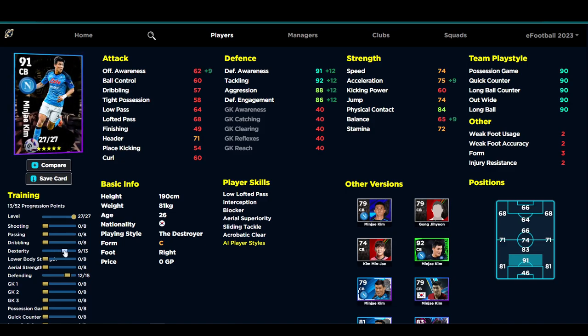You can go 75 acceleration if you want him quite zippy — you don't need to go that high, but it brings up balance quite a bit. You can go 75 or 76 speed, and in the air he'll be very decent too. He does only have 75 heading, so even though he's tall and has Aerial Superiority and Acrobatic Clearance, you do need to max out his jump if you're going to be defending in the air a lot. The trick is to either give jump a boost of five points, or go four into jump and one more into aerial strength.